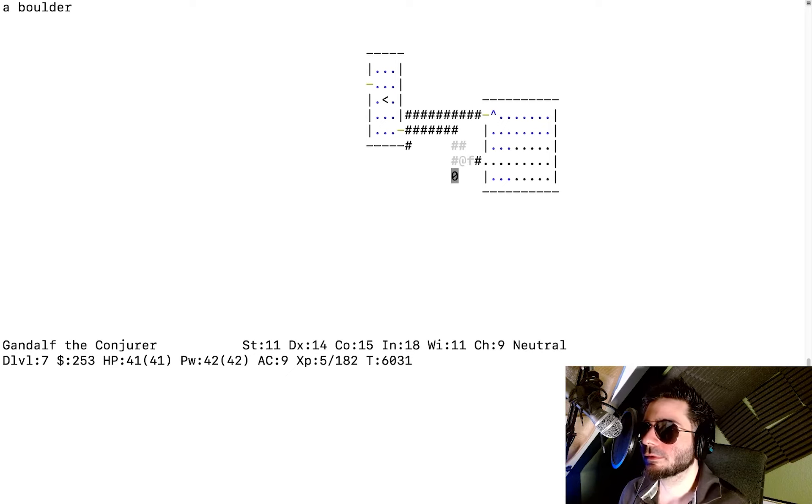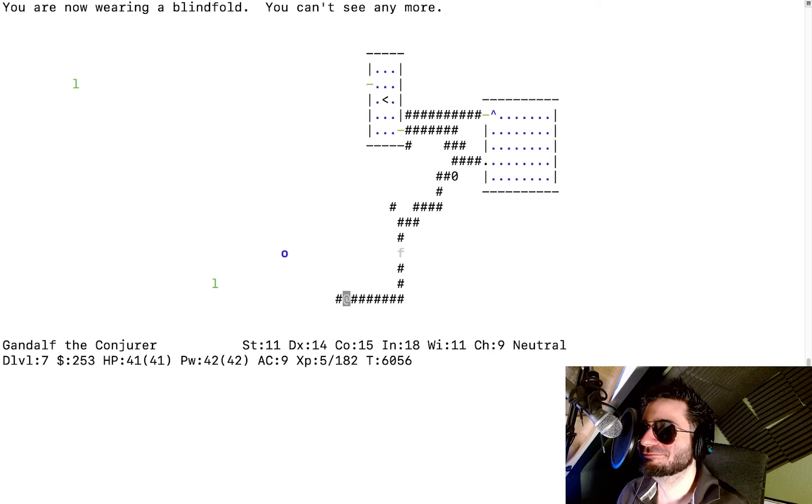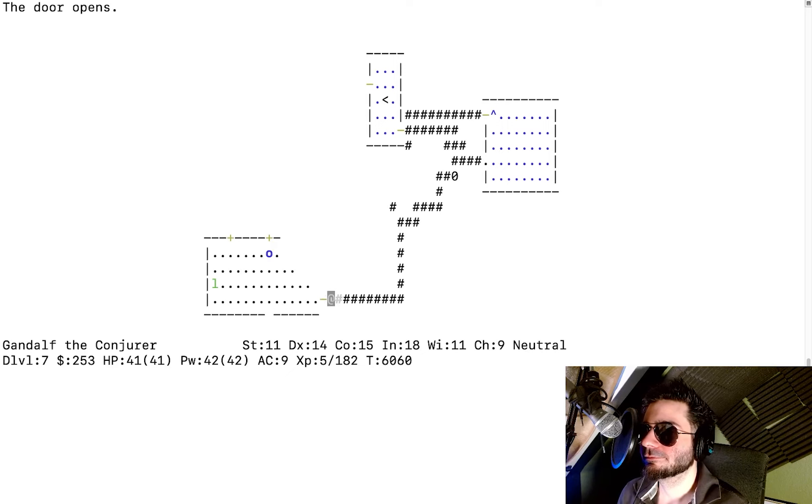Armor will give us spell failure chance, but force bolt already has zero fail rate. With a repeatable spell like that, some failure is acceptable. There's a boulder — I put on the blindfold to check the level. There's an orc shaman! That'll be a cool fight. I challenge the shaman — a battle of wits! The leprechaun and shaman are in the same room. Kill the leprechaun first.